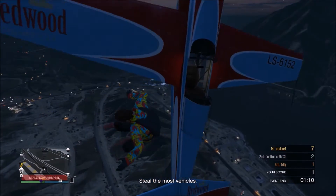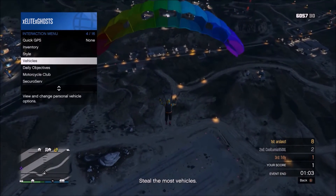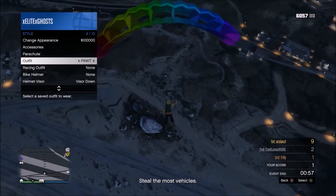Once you've got to a reasonable height, you want to jump off. Then you want to pull up your parachute and open up your interaction menu. Go to Style and go to your outfit which you want to transfer the duffel bag to, and you're going to want to hover over it.